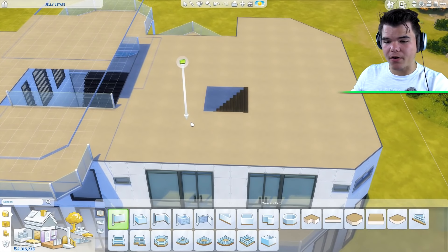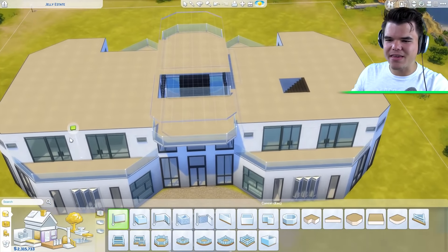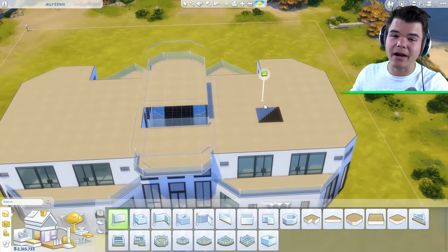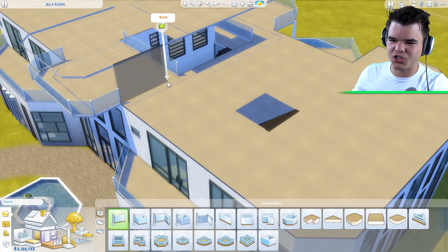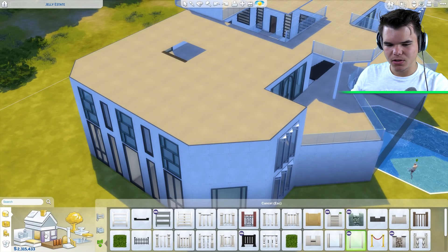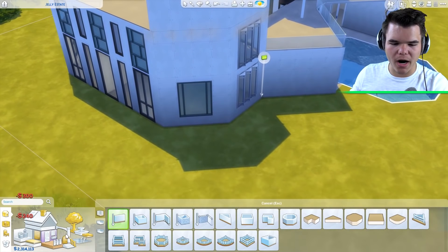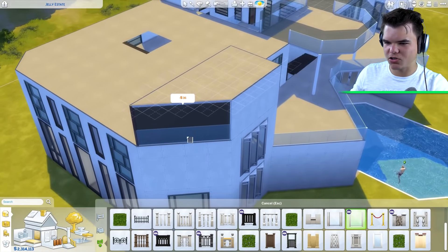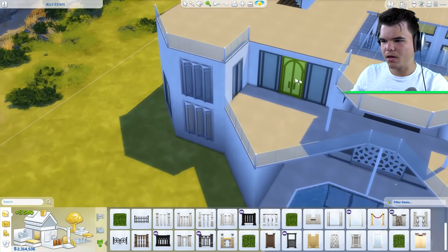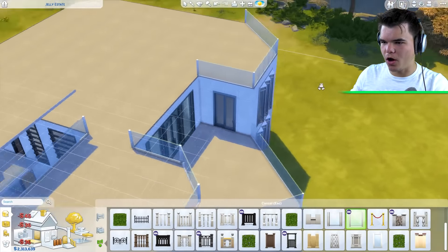Let's get working on the third floor area, and once we're done with that, we're going to put a roof on the house. Then we can start working on painting everything and the interior, and we need a garden as well. I love my terraces, guys - we're going to put one down over here as well. We're going to have one terrace over here and then one terrace over here. Beautiful! I also added support pillars over here - actually three of them. We don't need them, but I think it looks good.